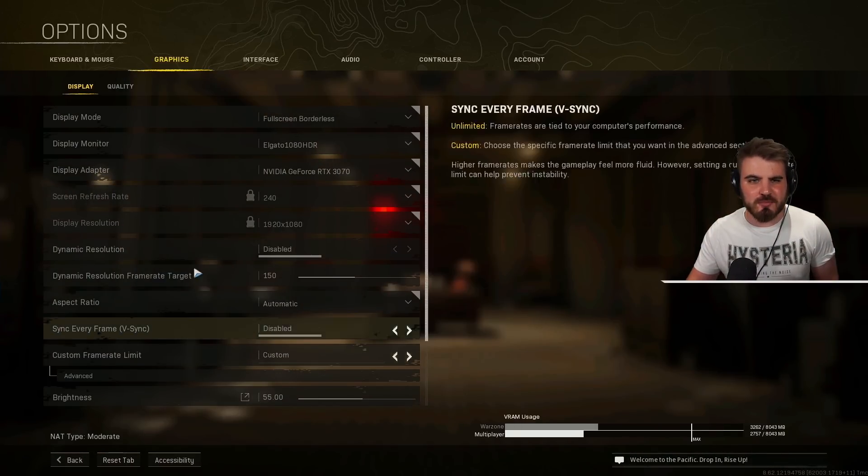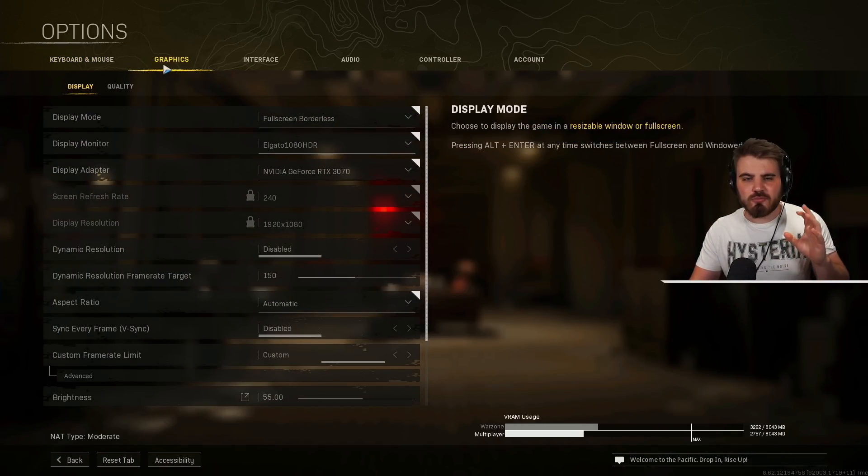If there's a setting in the first part of the video where I run through everything and you want more detail, there'll be chapters or timestamps down below that will allow you to find that setting later in the video. So let's begin — we're in Warzone Season 5. Let's jump into the options. We'll be focusing primarily on graphics settings, so let's do a quick run-through of how I have the game set up currently.